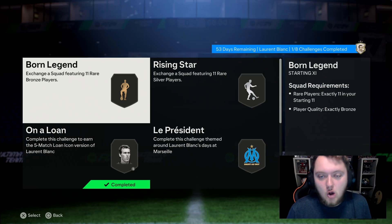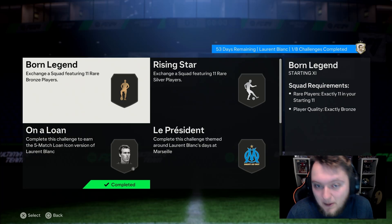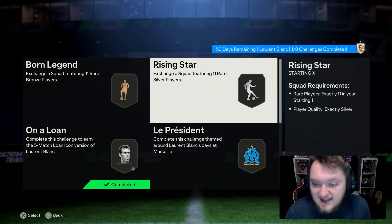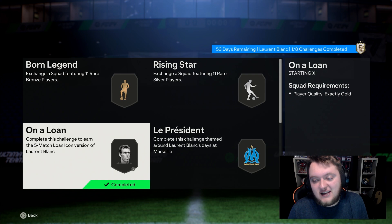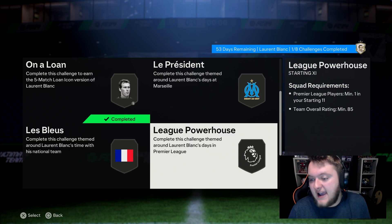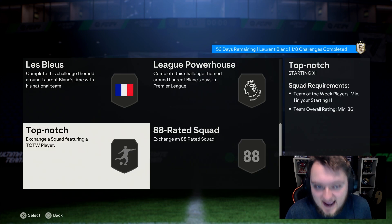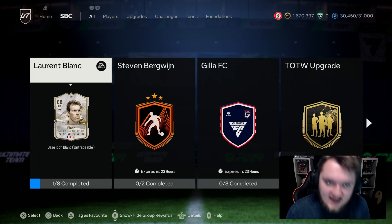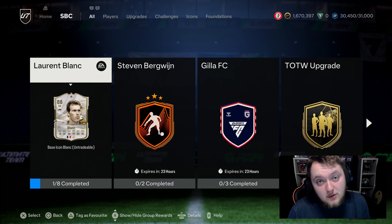Today EA released Laurent Blanc as an SBC icon. It's going to cost you the bronze and silver squads, an 80-rated full gold squad, 84, 85, 88, and 86. We've completed his loan — let's put him into a team and tell you why this card is very interesting.